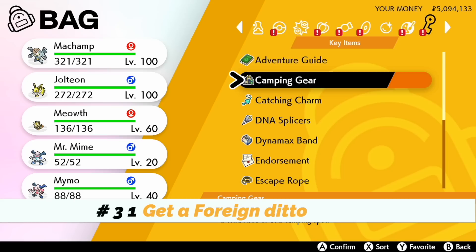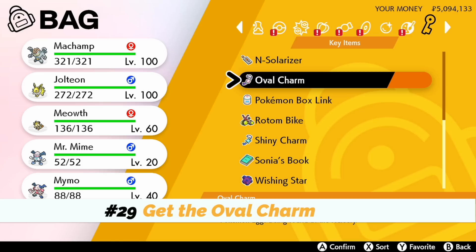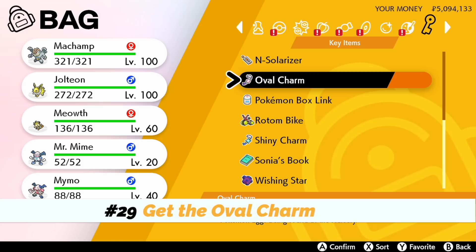Number twenty-eight: get the Catching Charm. Go to Circhester at Hotel Ionia and battle a guy to receive it — I actually don't have this, I thought I did. Number twenty-nine, in the same room, is the Oval Charm, which increases the rate at which you find eggs. And while you're at it, since you already completed the Pokédex, in the same place get the Shiny Charm. Nice.